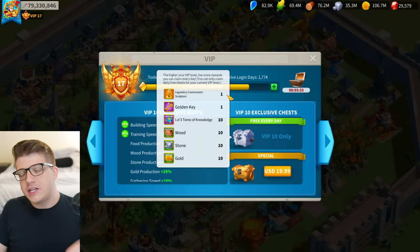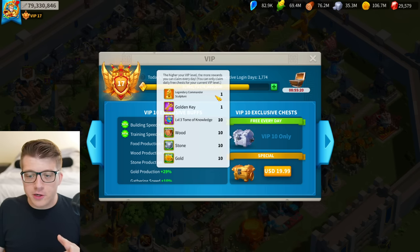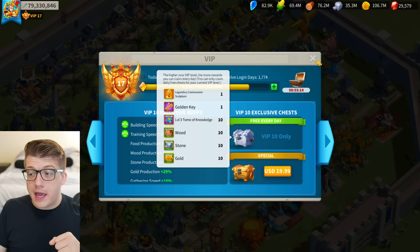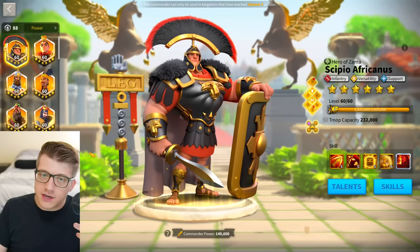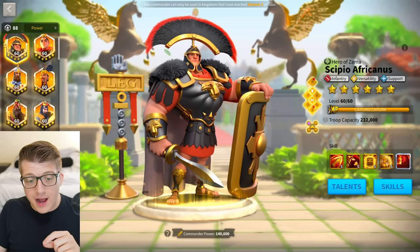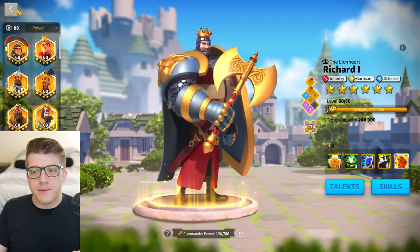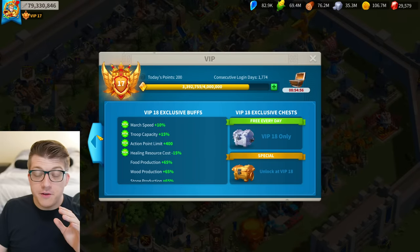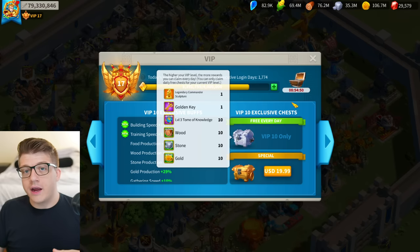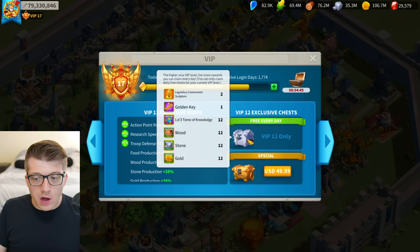VIP 10 gets you one legendary commander sculpture every day and one gold key every day. In Rise of Kingdoms, unlike other games, a universal sculpture can be used on literally any legendary commander — whether it's Scipio Prime or an early commander like Richard the First. Hoarding these sculptures and saving up that one legendary commander sculpture every day from VIP 10 is going to be super important for unlocking and expertizing powerful commanders in the late game.